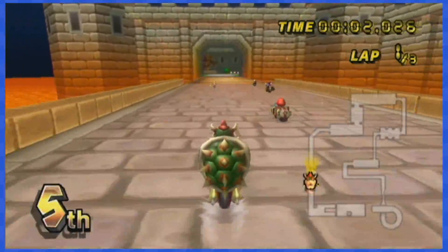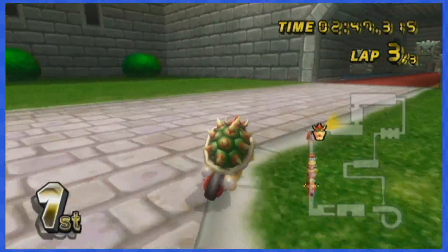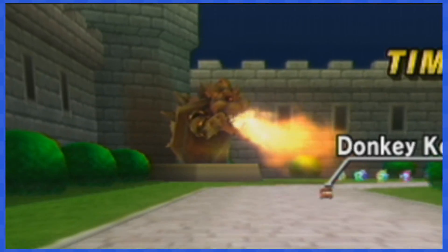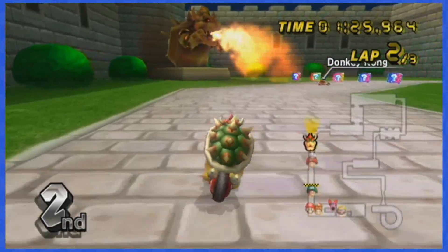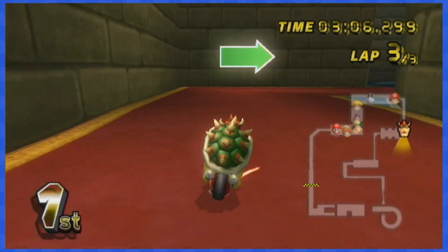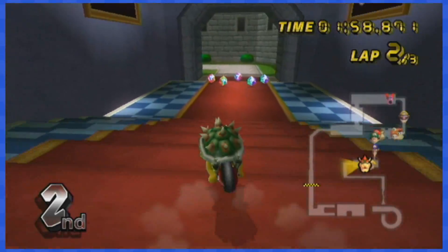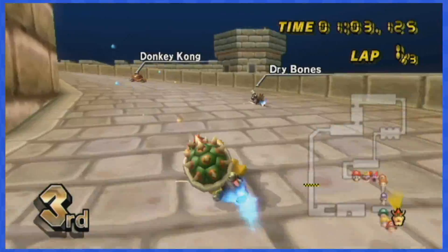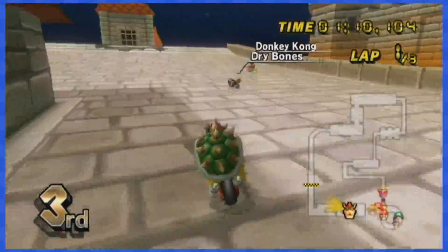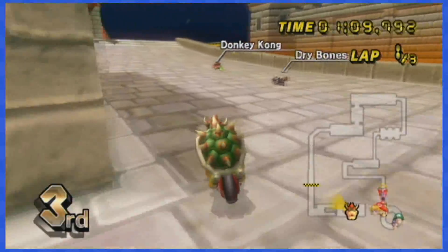Our final stop is N64 Bowser's Castle. The first set of item boxes must be dodged by going in the grass around them. The giant fire-spitting Bowser statue can actually hurt you — if you dodge to the left you get hit, so go around to the right. The boxes in the narrow hallway move left and right, which is spooky but doable. The next boxes are down the staircase, but you can fit in between the boxes and the wall. Finally, there are boxes on top of the tower after the jump — it's a super difficult maneuver, but you can dodge all of the item boxes and land on the castle by going all the way to the left.